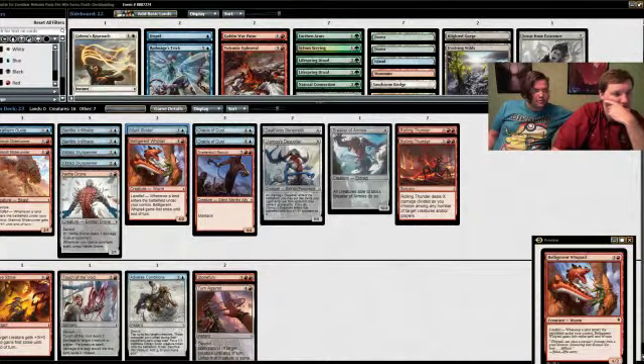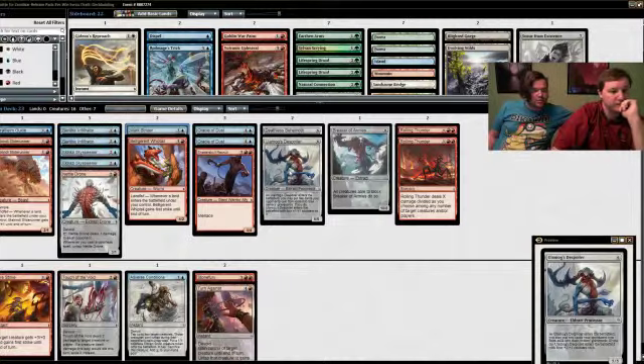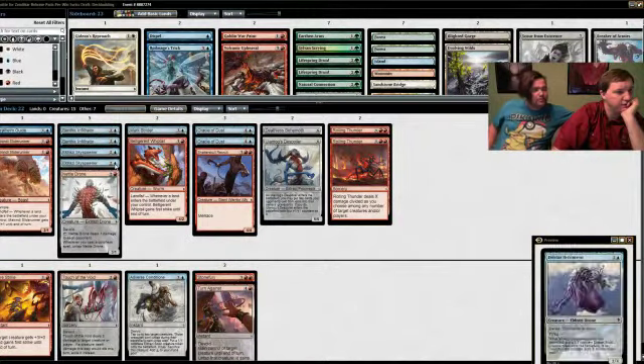Let's look at how much ramp we have to get to eight mana. We have the two Sky Spawners, what else — Adverse Conditions. That's only about two of the blue ramp cards — unfortunate. I really hate to cut Breaker of Armies but it's looking like it. I don't really like the Deathless Behemoth either — but there is a good chance we will get the ability off. Most of the time we'll end up having a 9/9 for six, which is better than a 10/8 for eight.